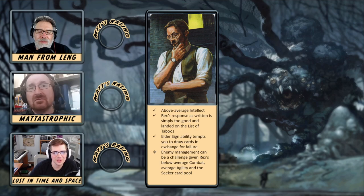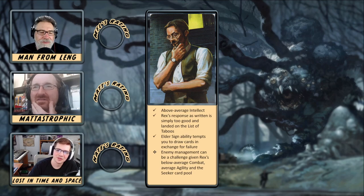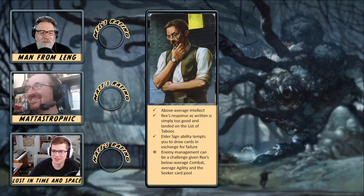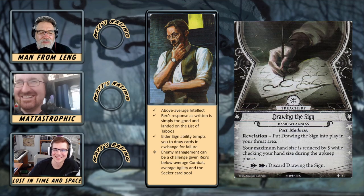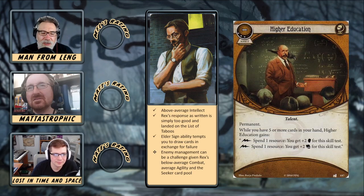I also really quite like his elder sign ability. I really like the idea of choosing to fail and getting some other benefit other than succeeding the skill test. I also like that his elder sign feeds into his ability as well. How often have you chosen to fail? Admittedly, I haven't played Rex in a couple of years. You do have to draw elder signs first in order to use his ability. I have done it once — I chose to draw three cards because my hand was empty.